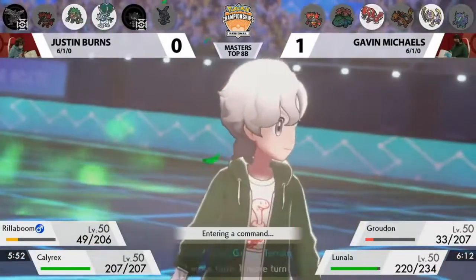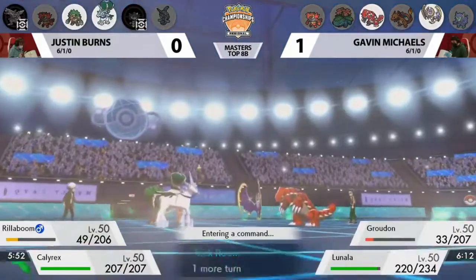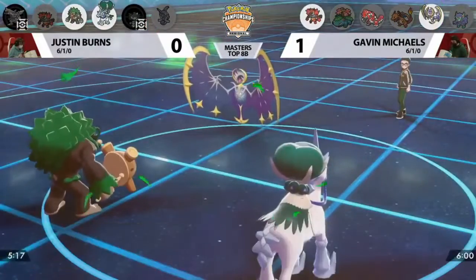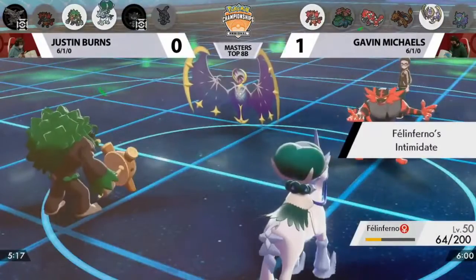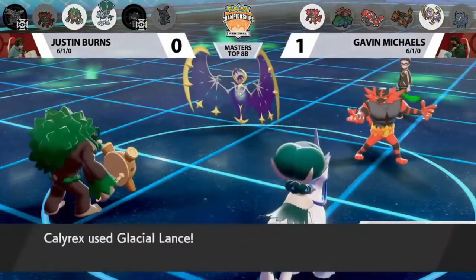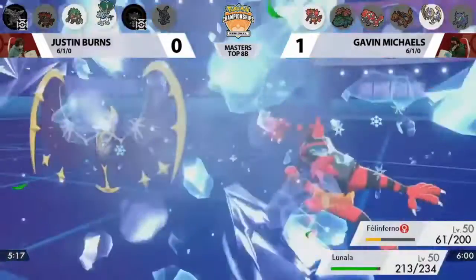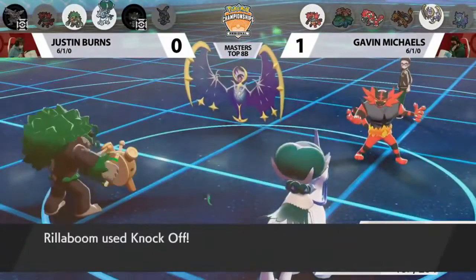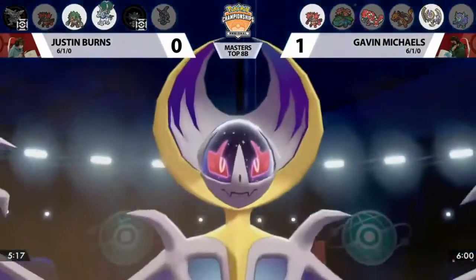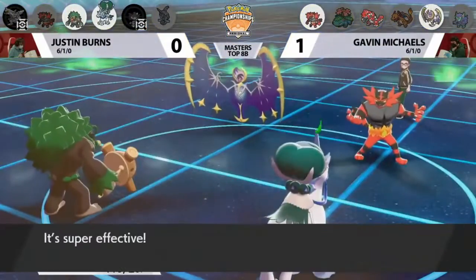Rillaboom doesn't worry about Fake Out since it has priority Grassy Glide — so you don't care about real speed in the last turn of Trick Room. Gavin is aware there's potentially a Grassy Glide coming, so he switches Incineroar into that slot, getting another Intimidate. Calyrex has now been Intimidated twice in this match. All it needs is the first knockout to start bringing its attack back up thanks to Chilling Neigh. But Glacial Lance is resisted by Incineroar and does hardly any damage to Lunala.